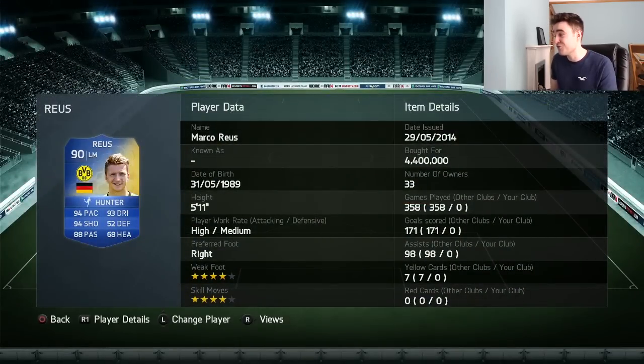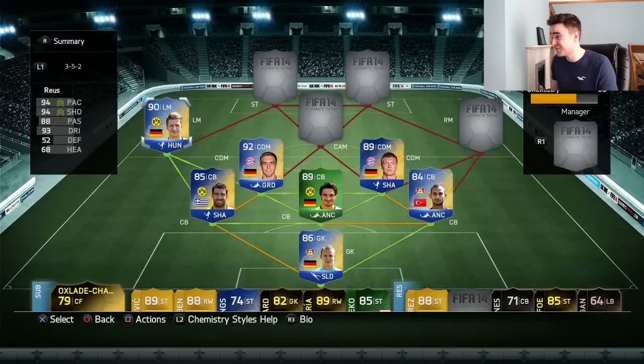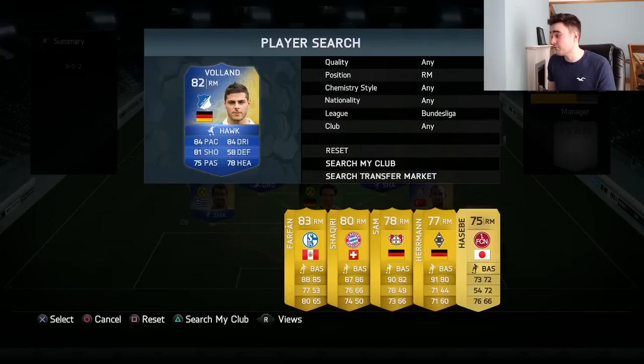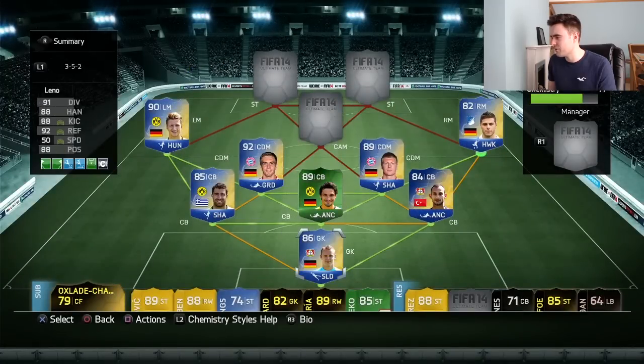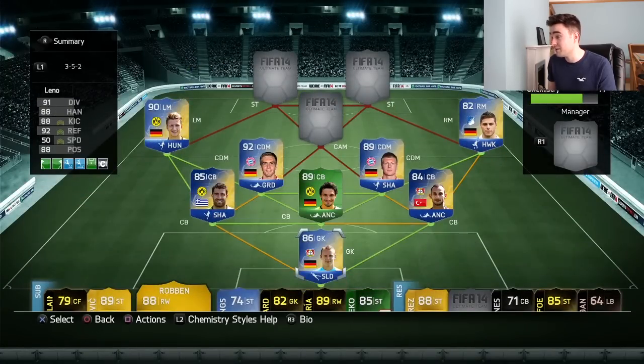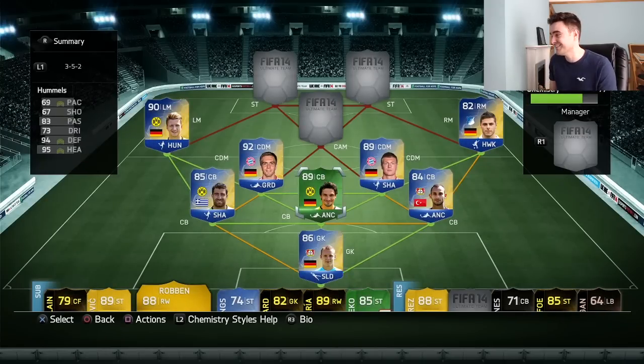At left midfield we have team of the season Marco Reus — just bought this guy and he cost me 4.4 million coins, which is a lot. A lot of these players are so rare because not as many people play FIFA 14. On the opposite side we have Volland. I do have a Robben on the bench — his team of the season is like 10 million, which is too expensive, so we've gone for Volland instead.